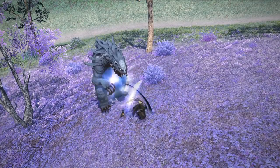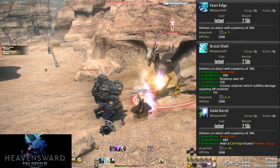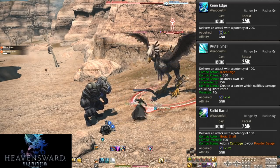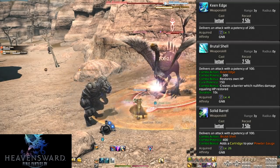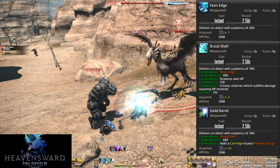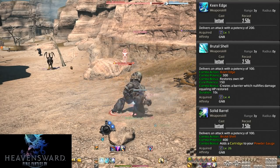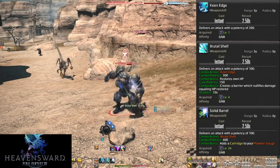Starting off, our single target global cooldowns: level one, level four, and level 26 — Keen Edge, Brutal Shell, and Solid Barrel. This is our basic combo to spam over and over. We never want to use these out of order. We always go in the order of Keen Edge, Brutal Shell, and Solid Barrel. Do the combo like on each of the other tanks, and finish the full combo where you can. We start with Keen Edge doing 200 potency, and lead into Brutal Shell with 300 potency. We finish off the combo with Solid Barrel, doing 400 potency, and adding a cartridge to our powder gauge, which we'll get into the use of soon.